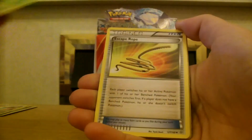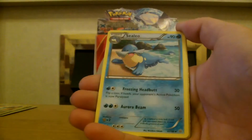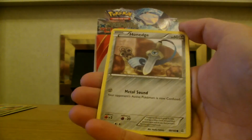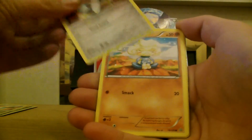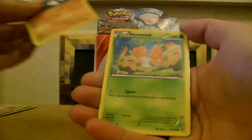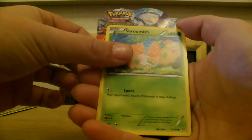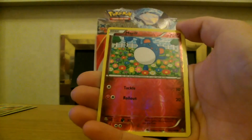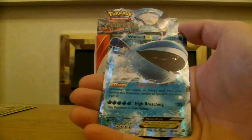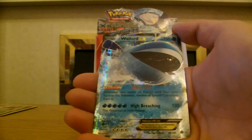Start off with Cascoon, Escape Rope, Sealeo, Chiko, Harnage, Meditite, Drillbur, Shroomish. I think I do see something. Reverse is Marill, and our rare — yes — a Swampert EX! I did it, yay! Seven EXes for the box — that's insane!